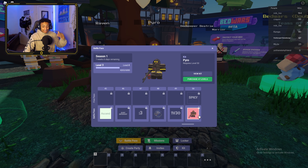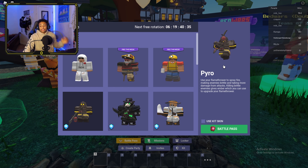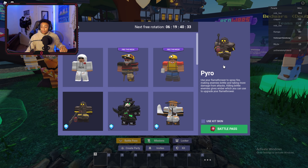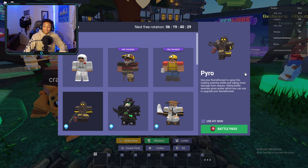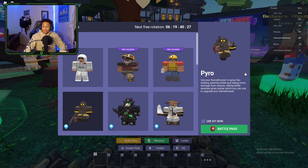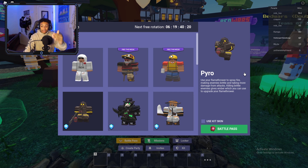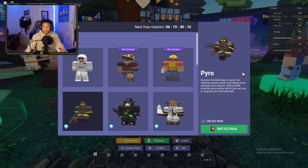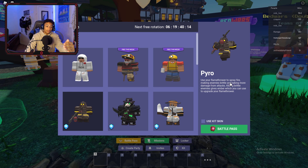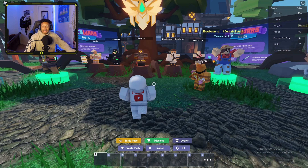For the last one we have the Pyro kit — this is level 50, the cream of the crop. With Pyro you use your flamethrower to spray fire, making enemies brittle and causing them to take more damage from attacks. Killing brittle enemies gives you ember, which you can use to upgrade your flamethrower. That is a kit I will definitely be using. It sounds kind of OP — I wonder how powerful the flamethrower will get.